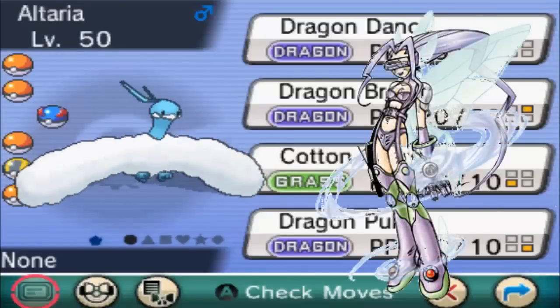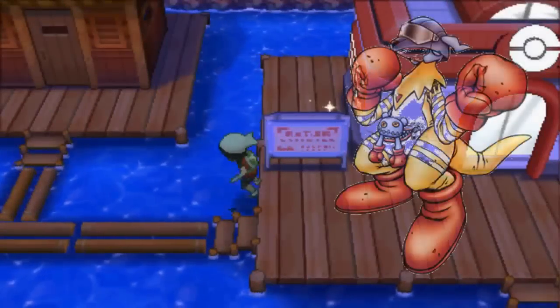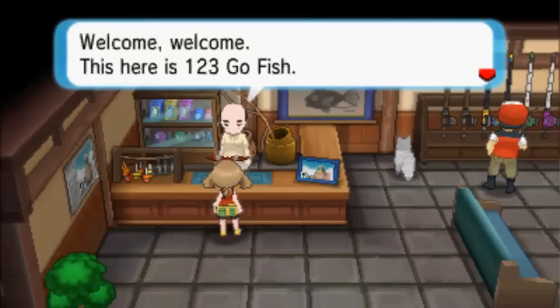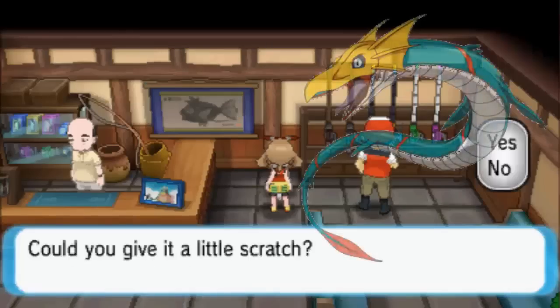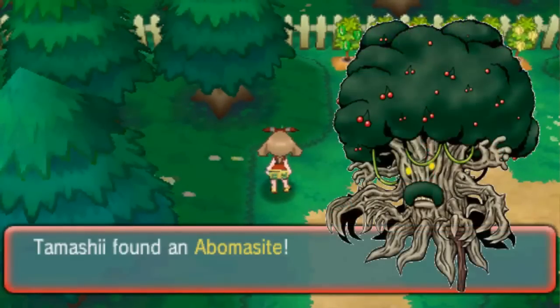Mega Ferrymon's Digivice first requires catching a Ferrymon. Show it to the collector outside the Contest Spectacular Fan Club building in Lake Hope City, and he'll give you the Digivice. You can find the Digivice for Mega Kangarumon in Pacific Log Town right near the Pokémon Center. On Route 123, there's a shop called 123 Go Fish — find the button there, give it a scratch, and it'll give you the Digivice for Mega Seedramon. Return to this route after beating the game to find the Digivice for Mega Juraemon in the Berry Garden.